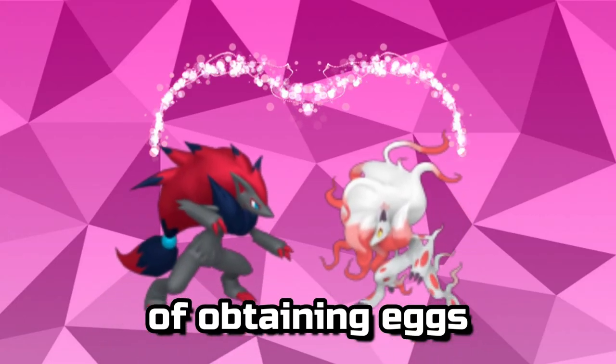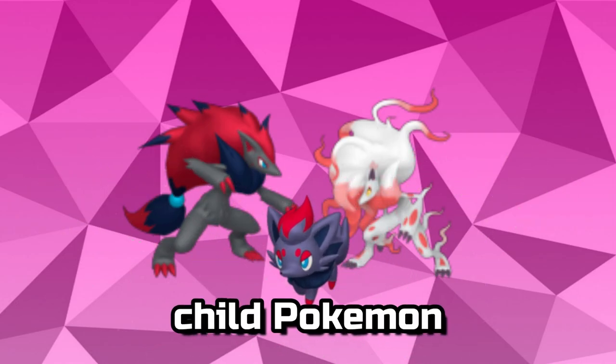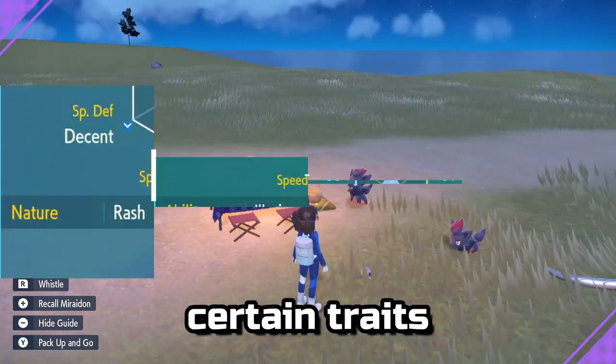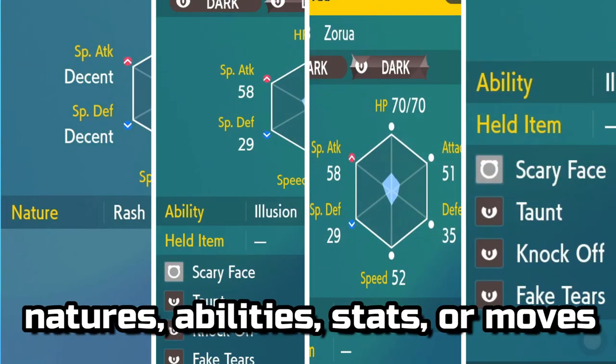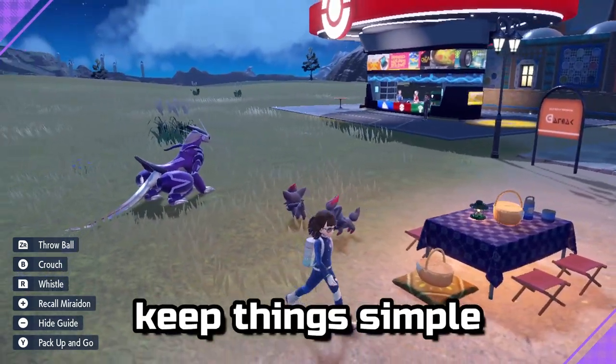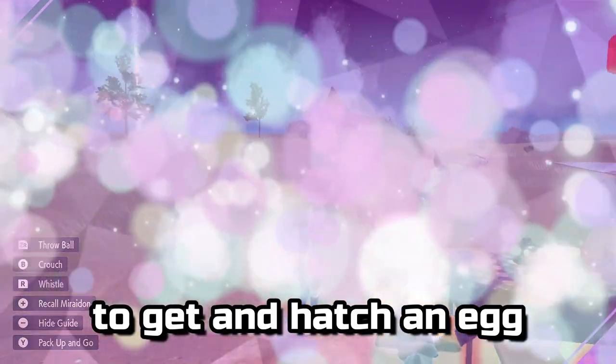Breeding is the process of obtaining eggs from two parent Pokémon to create a child Pokémon. Most often, breeding is done to obtain certain traits such as natures, abilities, stats, or moves. However, for this video, we're going to keep things simple by just going through the steps to get and hatch an egg.